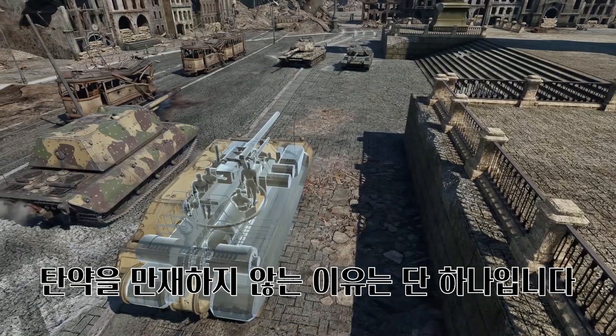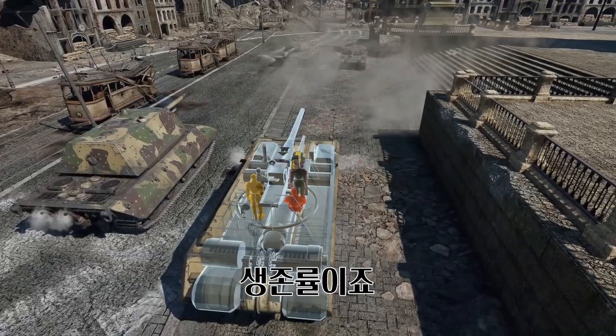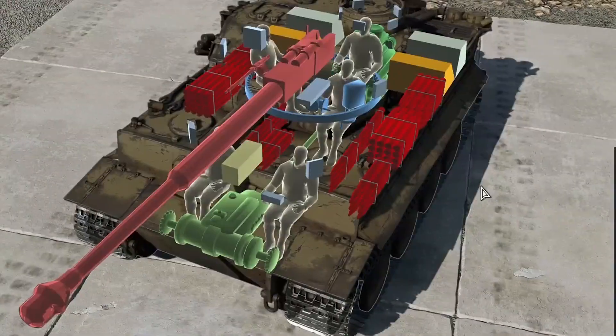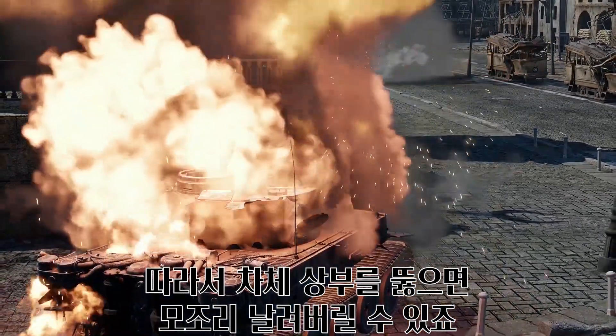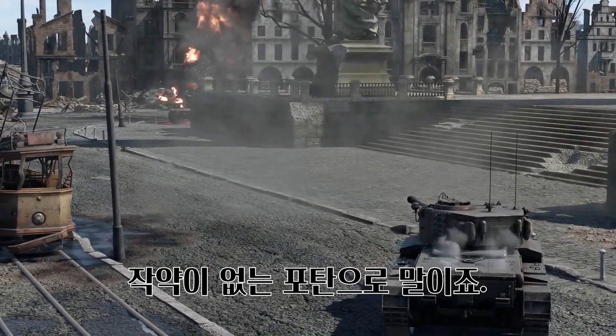There's only one reason to not take all the rounds you can carry every time: survivability. Almost every machine in the game improves its chances by leaving some ammo behind. For instance, the Tiger I stores most of its rounds in the racks above the tracks, which means a penetration of the upper glacis edge would blow it all up, even if done by a solid penetrator.